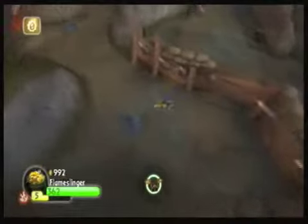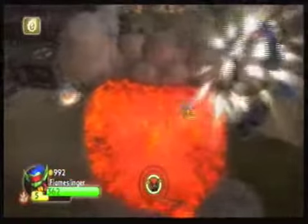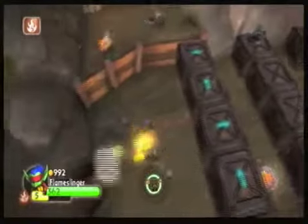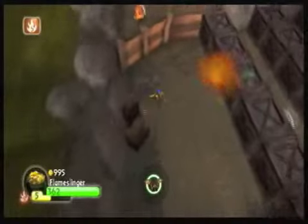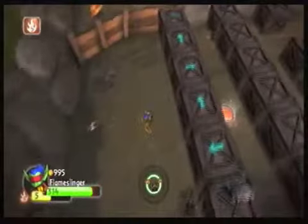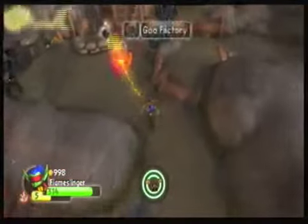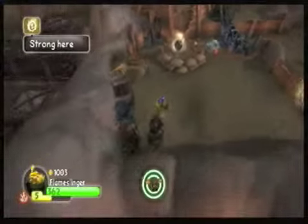The Skylanders of the Tech Elements are stronger in this zone. I believe there actually was a treasure chest somewhere around here. There's a Fire Element Skylander Gate — you walk through here and you have this block-pushing puzzle. You push the blocks in order to get to that teleporter to get a treasure chest in here. You also walk across the boxes to get that other hat. I'm skipping this area because I've already gone through it, but I just told you what you needed to know.